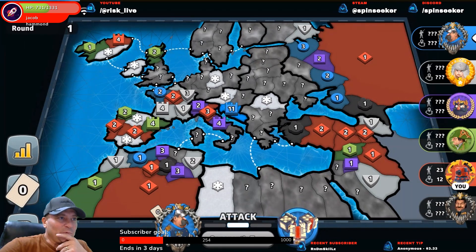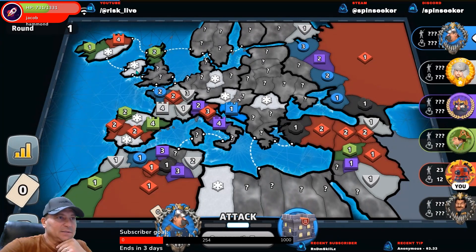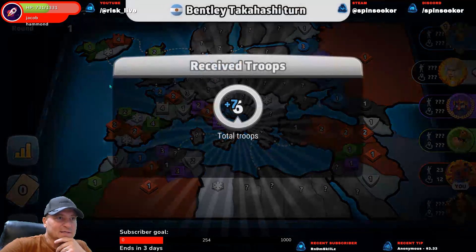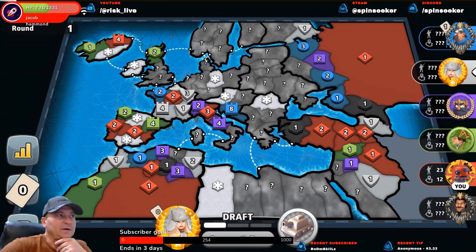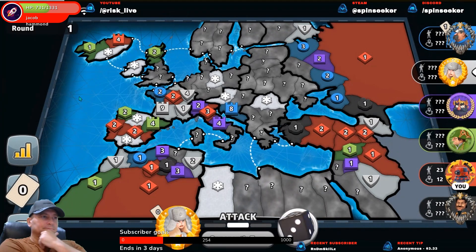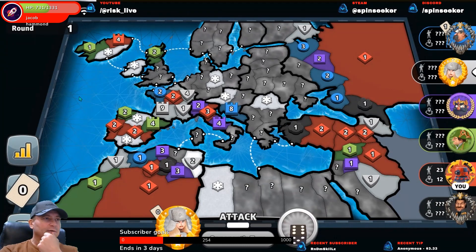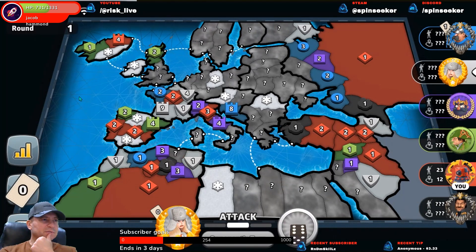We can see one, two, three, four, five players — the only one we don't see is black. We may end up going for the Orient over here after we secure this. White's not going to try and roll green on turn one, and he's not even taking his bonus.